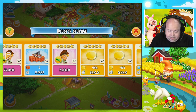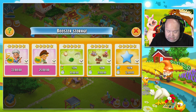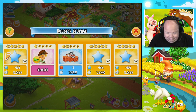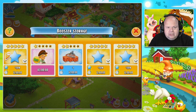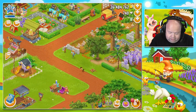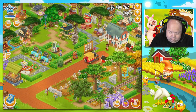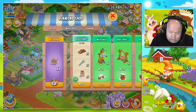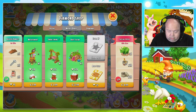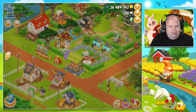I have too many boosters, and I hope with the next update they will do something about the booster menu. It's at the top of my list because I need to scroll so much. I can use some XP boosters — I don't have so many anymore. Only with the farm pass do I get XP boosters. You can buy a maximum of four, which is better. Otherwise people would have 200 XP boosts.